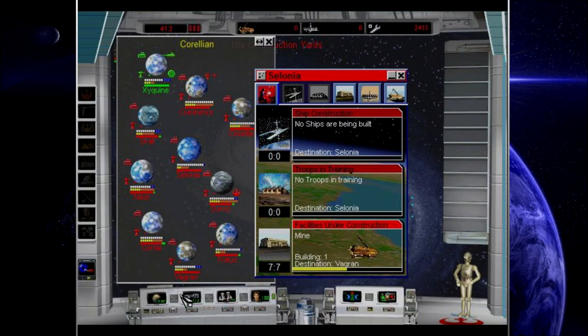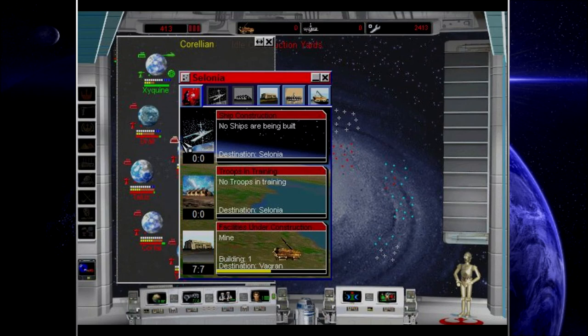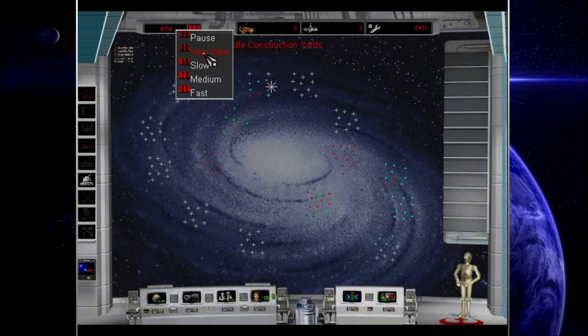Why are you building that at Salonia? That's pointless — build it at Vagrant or something. He insists on taking up all the energy spaces on the more valuable worlds. I just don't understand you, C-3PO, and your mentality.